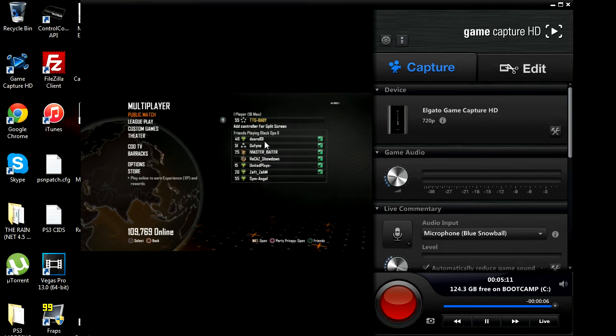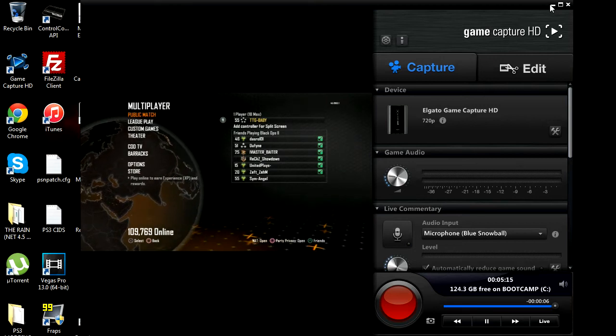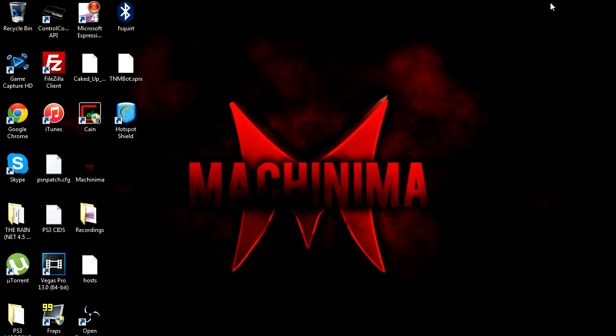So I'll show you on my screen right now. This is how to inject GSC files and the requirements are: you need to have a jailbroken PS3, you need to have a DEX PS3, you need to have custom firmware — it doesn't matter which one — and you need to be on 4.7 DEX.